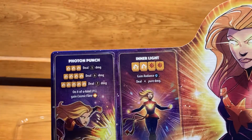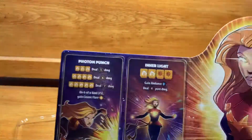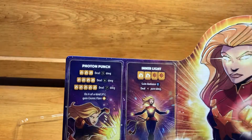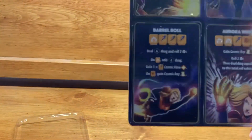Then we have Inner Light. You need two Photons and two Holostars — you gain Radiance and deal four pure damage, meaning Cosmic Ray cannot enhance it, because pure damage cannot be modified in any way.